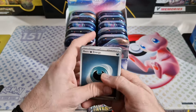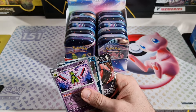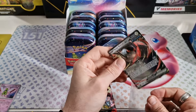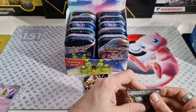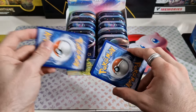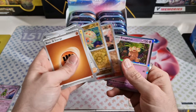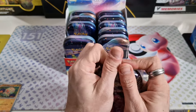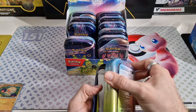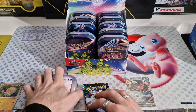We were able to add four shinies to the binder in the last display, which was really good. Didn't pull an SIR though. We got an EX — the Iron Thorns. So let's see how quick this opening will go. Like I said before, we need two more gold cards, three more SIRs, and a couple of baby shinies of course. I'm just going for the SIRs — the main chase cards.